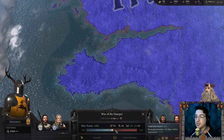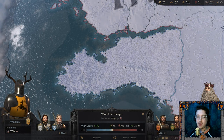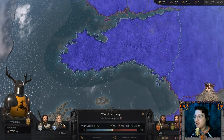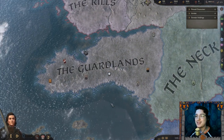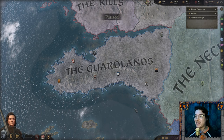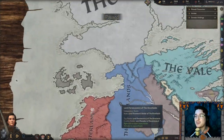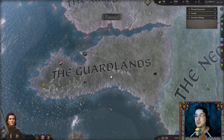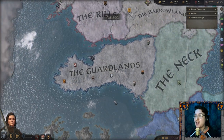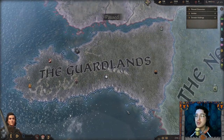Currently the War of the Usurper is underway and we are occupying a couple of holdings. I remember from a test playthrough that the rebels actually lost the war against the Targaryens of the Iron Throne — Robert and the entire line of Baratheons was wiped out, and we were all subjugated under the newly crowned King Rhaegar. But that is neither here nor there.